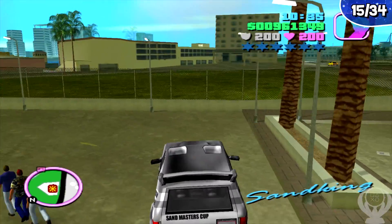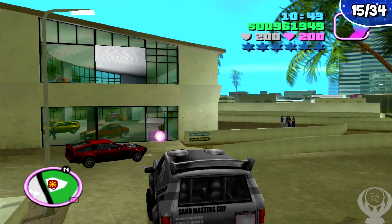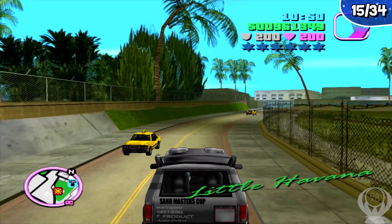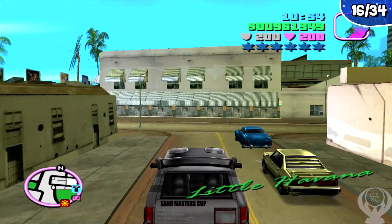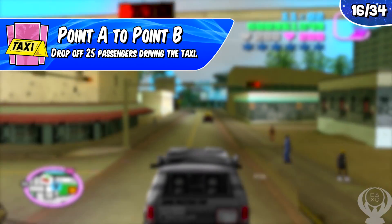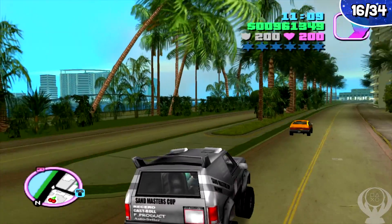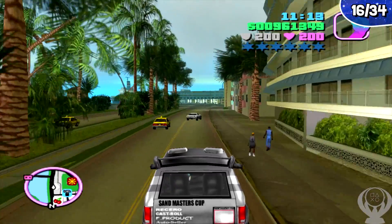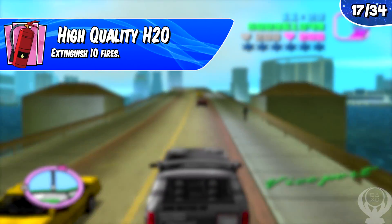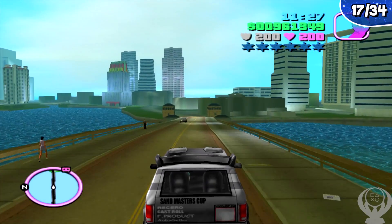Wrapping up the guide, there are 18 various other trophies. Many you'll earn through natural progression or accidentally. Once you have free roam at the start of the game, go for Point A to Point B — drop off 25 passengers driving a taxi. For 100% you'll need 100 passengers anyway, so get this done early. Another easy trophy right at the start is High Quality H2O: extinguish 10 fires — just find a fire truck, activate the mission, extinguish 10 fires, and the trophy is yours.